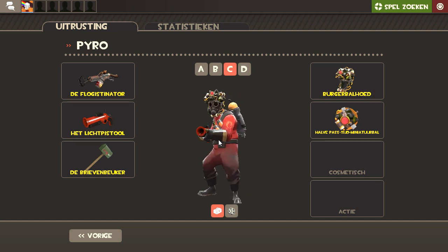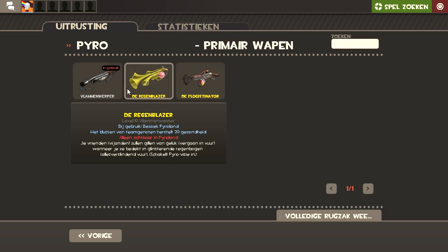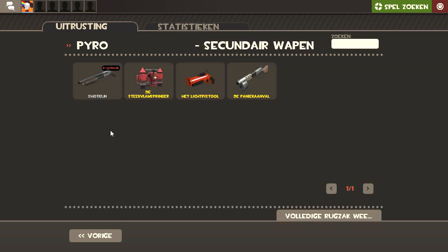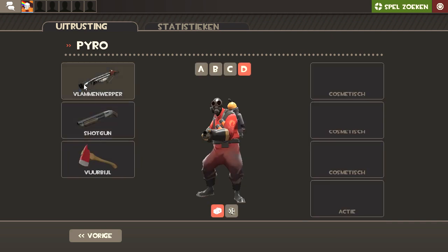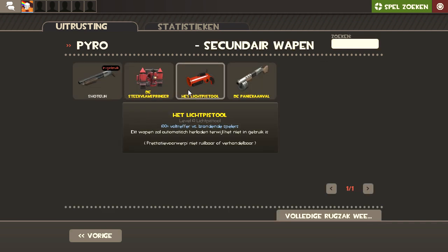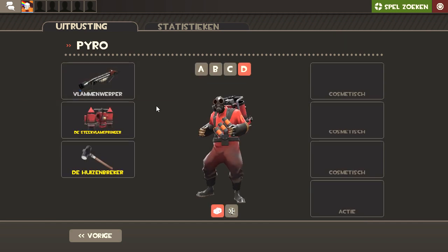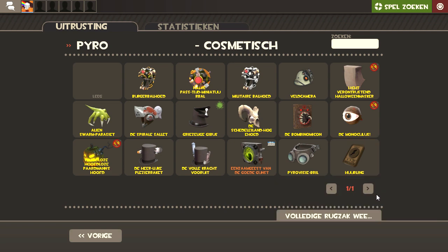I rather have to get back here — this is my last loadout slot, I'm going to use that. Use basic stock here, use this here. Yeah, I need to have this so I can get faster to the engineer to help him.